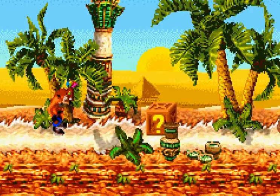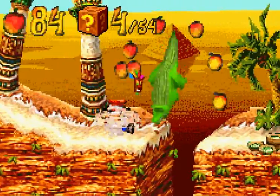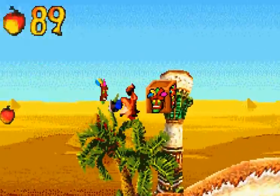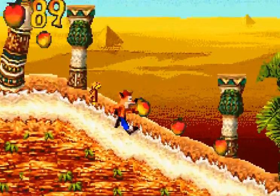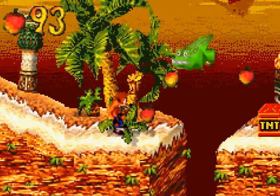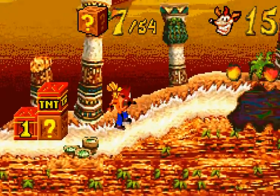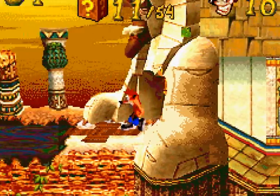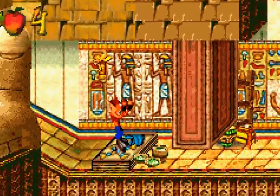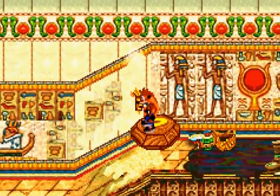Now, this Pharaoh's Funhouse, you can tell by name, is going to be based in the Egyptian times, and we have seen these levels before in Crash 3, such as Tomb Time, the Finkinator — if that's what it's called — and I can't remember, I'm so sure there's 3 Tomb Time levels. But anyway, it's pretty good that they've mixed Crash 2 levels and Crash 3 levels together, and I like the whole idea.